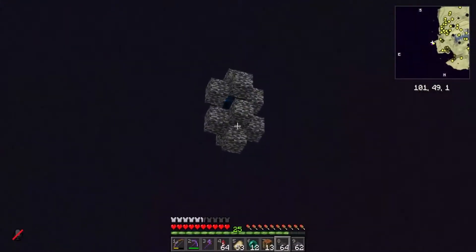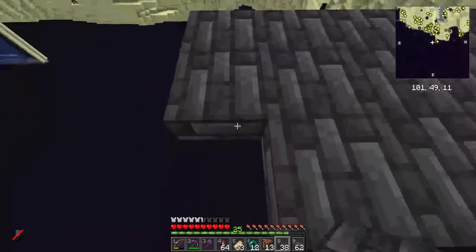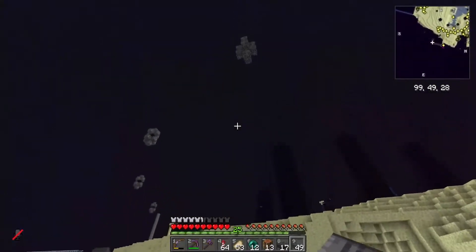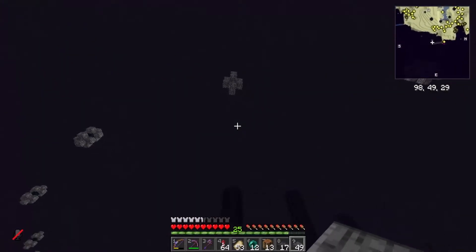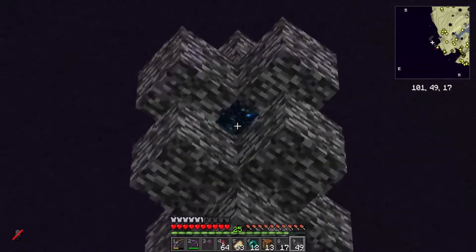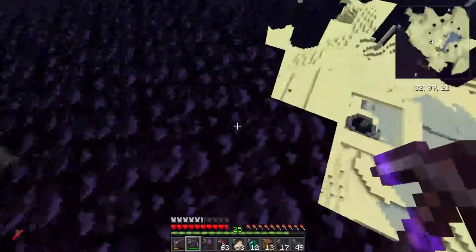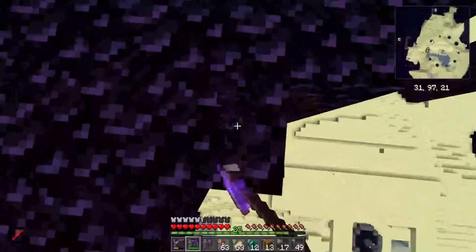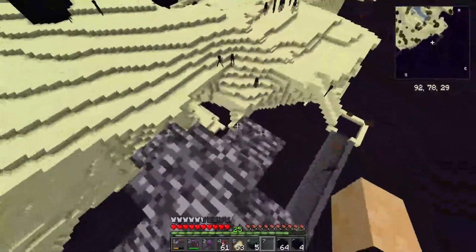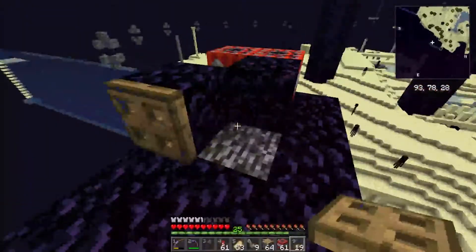So we're going to use this gateway here, right by our starting platform. Of course we could fly out there, but we're going to want transport back and forth nice and easy. I could just put up a normal ladder or water elevator or something, but that's kind of boring. I'd like to get a water elevator that takes you straight up into the portal. We'll check back on Curtis Jr. later.